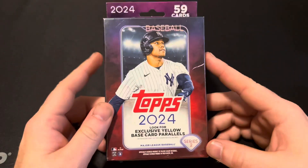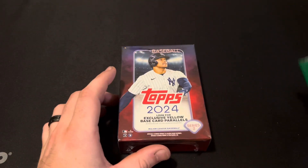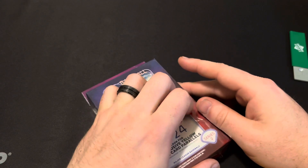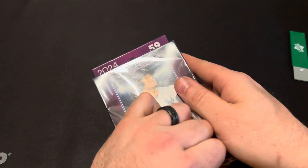Autographs and relics, 59 cards, you can get the yellow base card parallels in here. And we are looking for the Jackson Holiday short print and super short print, so I can get this cellophane off.